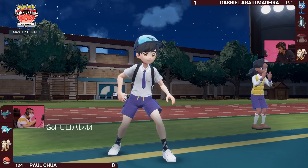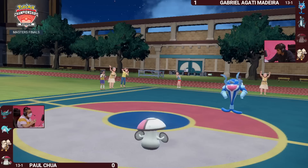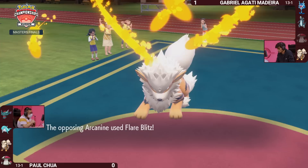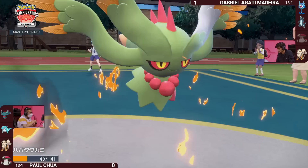You can just switch the Arcanine out here to Intimidate the opposing Palafin later, and bring the Amoongus in — it's going to be able to take those Water-type moves really well and try to put the opposing Palafin to sleep, just like Paul did in Game 1. We're going to see a Protect from Gabriella's side to protect from that Shadow Ball amplified by Choice Specs, and then the Flare Blitz into the Fluttermane for nice damage.